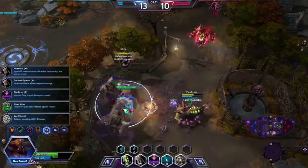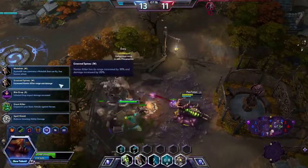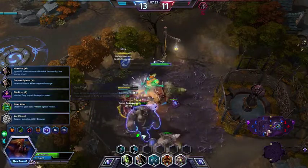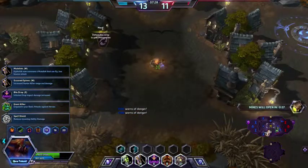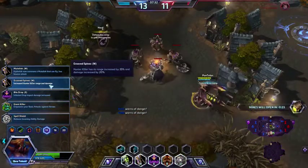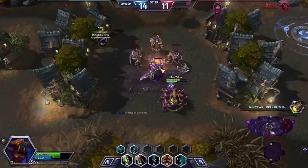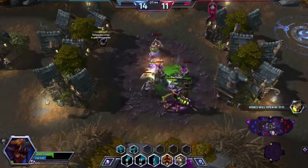Here I can make my Banelings travel farther and fly — I'm going to run the attacks balanced. Then Improved Spines, which increases the range of damage. Bile Drop increases the impact damage of my Roaches. Giant Killer, which increases basic attack damage versus heroes. Or I can reduce incoming ability damage. I'm personally going to go ahead and go with my Banelings traveling farther — it's just my preference — so that even if they run behind a wall, I can still attack them.